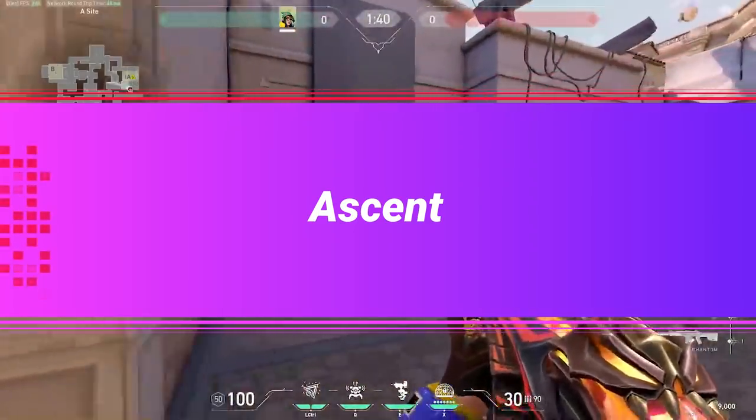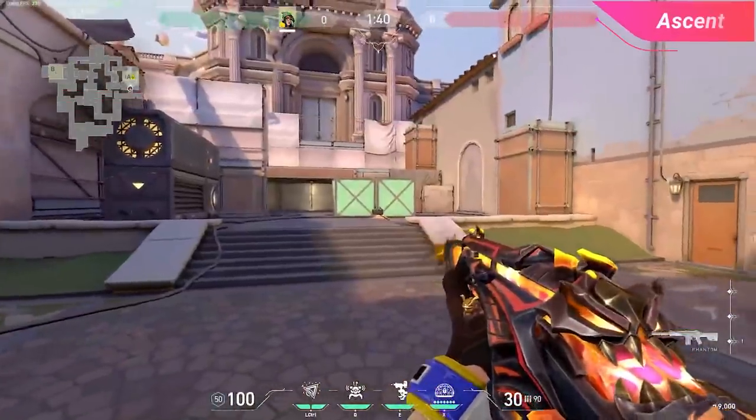Let's start off with A side on Ascent, because Ascent is easily one of Killjoy's best maps, if not the best, and boasts her highest pick rate of any map so far.